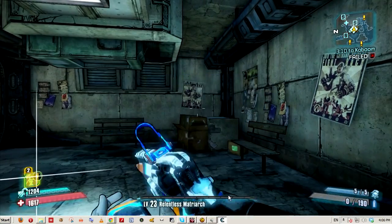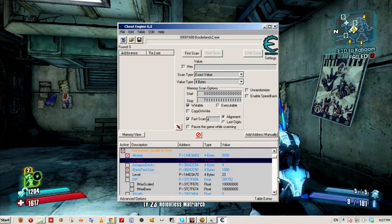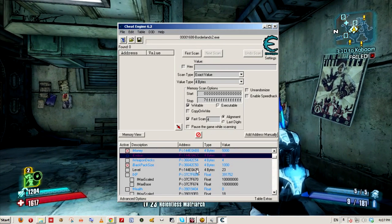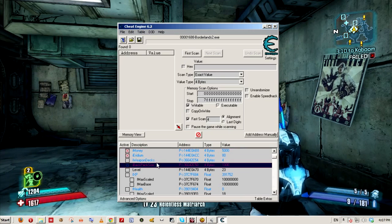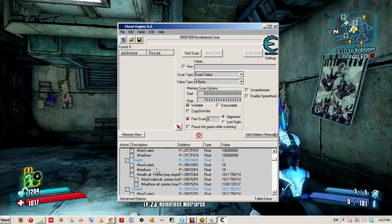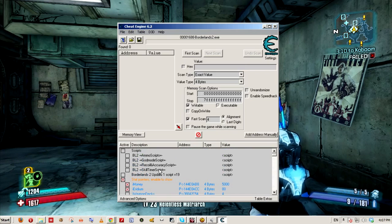Cheat Engine has many options you can play with, but I would recommend not messing around with it too much — just the stuff you've read about. It's really useful to have many slots in the inventory because the game has so many weapons. It's quite boring to be dropping and selling weapons that you could later equip and experiment with. Same with shield and health — you can change so many things here. Make sure to go to the thread where the download link was and find out what each option does.